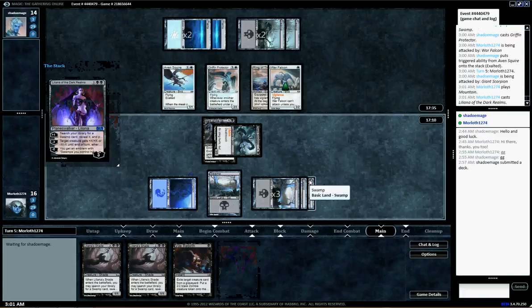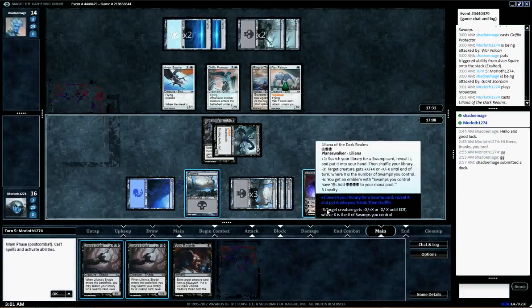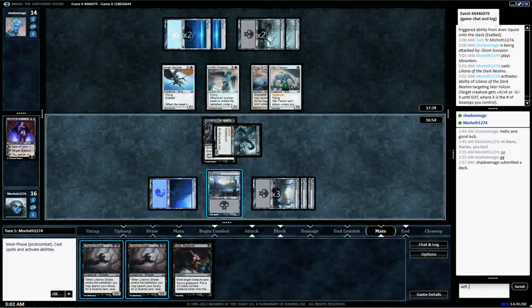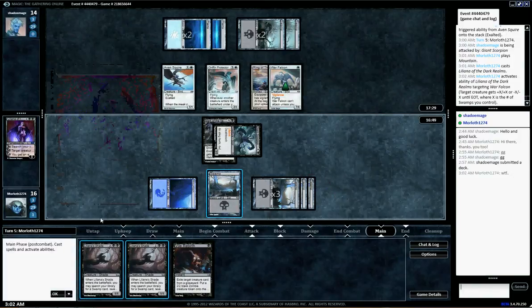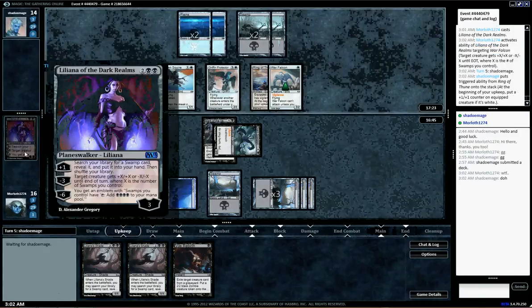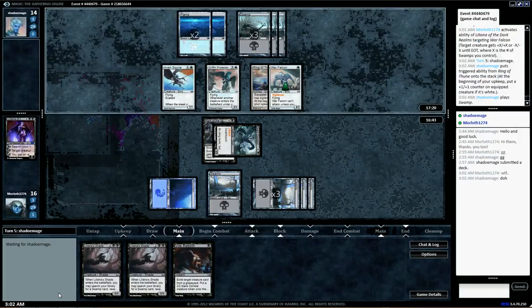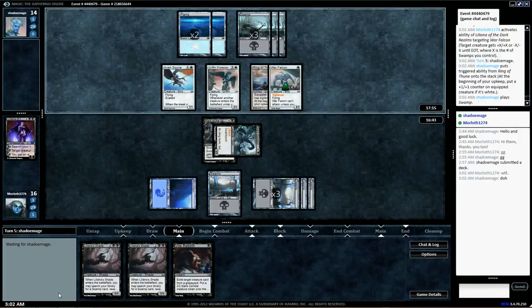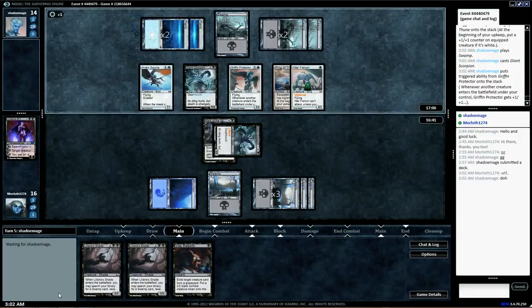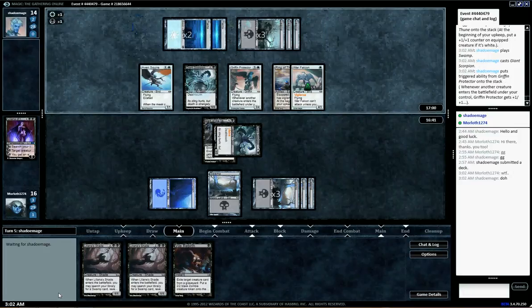So we're dead next turn if we don't find something. A swamp is not what I want to see there. Veilborn Ghoul — okay. If he got a creature card, then we're dead to Griffin Protector for sure. I'm actually going to play the Veilborn Ghoul and attack with the Blood from Vampire. I'm happy to sacrifice this guy, since whenever I play a swamp we basically get him back, so that should be no problem. If he doesn't block, he's dead. If he does block, at least we get rid of some of his creatures, which should be good.